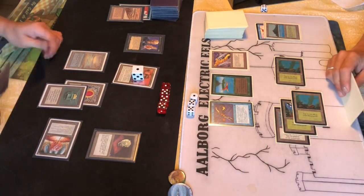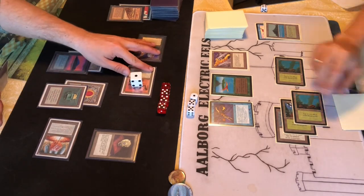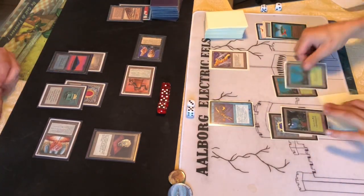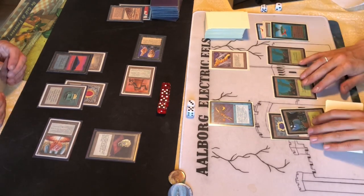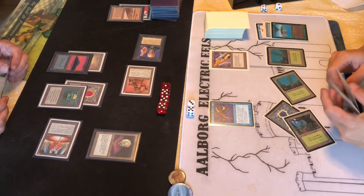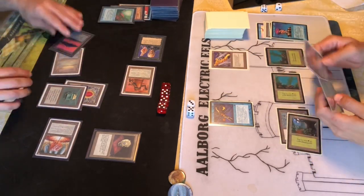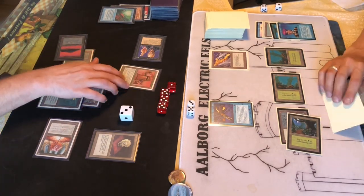There's double blue mana now. Attacking again for three, shooting the Mana Bird. I'll likely sack the Triskelion for a huge Brain Geyser. A Prodigal Sorcerer comes down - we're Mana Draining it. It's the only counterspell in this deck, but it provides even more colorless mana. That's great.